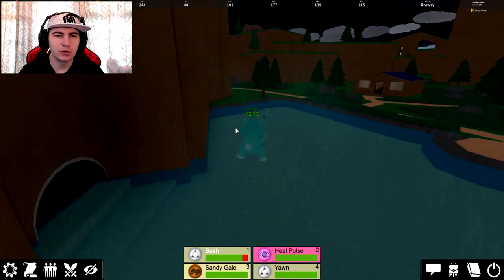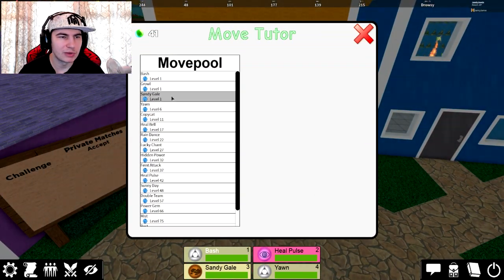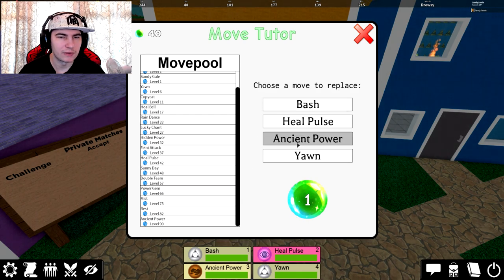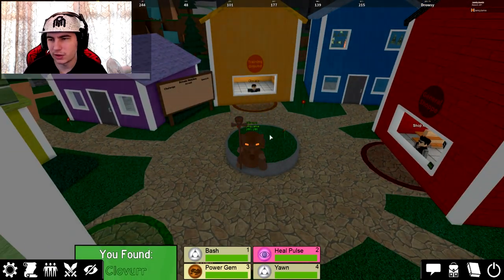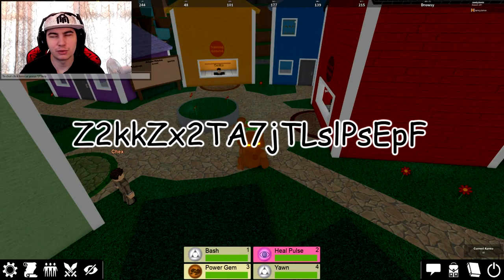We're going to go to the spawn really quickly so I can change out some moves to get Clover. Once I come in here, we can give it anything — it doesn't really matter. So we're going to give it Ancient Power instead of Sandy Gale, then Power Gem instead of Ancient Power, and Rests, and then Power Gem again. That should be it. There's also a command — Check Karma — and it'll show you in the bottom that I now have 60, which makes sense.